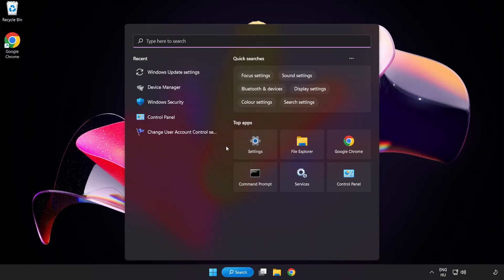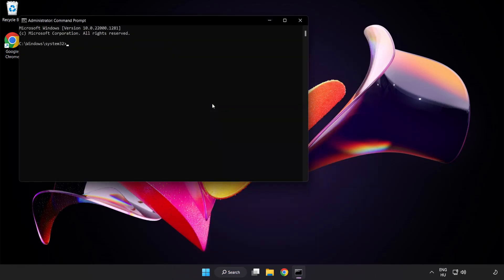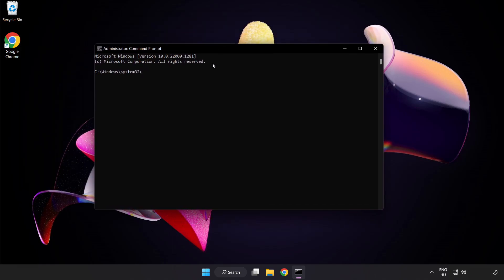Click the search bar and type cmd. Right click Command Prompt and click Run as Administrator. Type SFC /scannow and wait for it to complete.